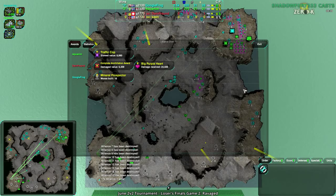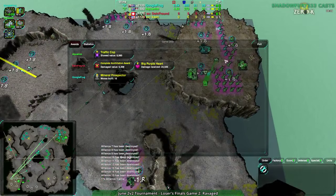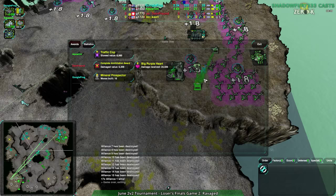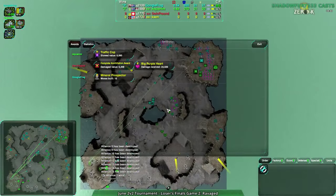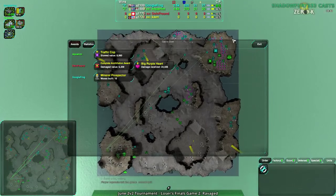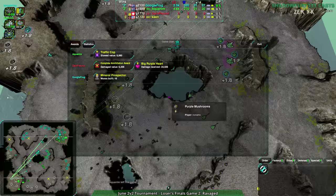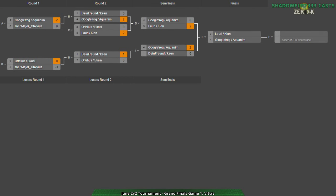I'm guessing either Cain's gonna go to bed, or they're gonna want to co-commentate for the Finals — and I wouldn't mind having co-commentary. So that was that. Not really sure Cain and Dying Front ever had much of a chance. The Raven Rush was scouted out so early on, and if they had gone for metal extractors, maybe — but once it got spotted they already kind of lost their momentum. That was a huge blow. Afterwards, Google Frog and Acronum expanded much faster. We're moving on to Grand Finals, which is starting on Vitra, although I'm going to have some water and possibly pull in Cain. I will be back in just a moment, so stay tuned.